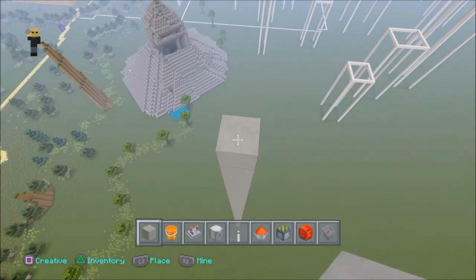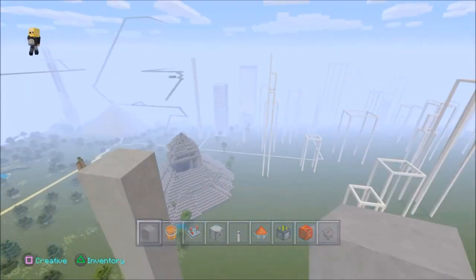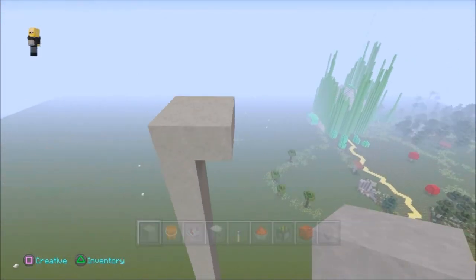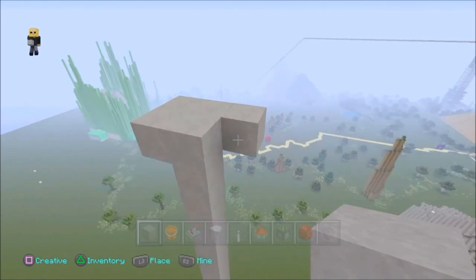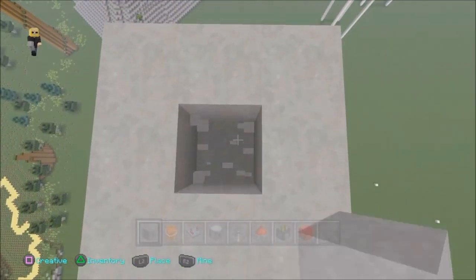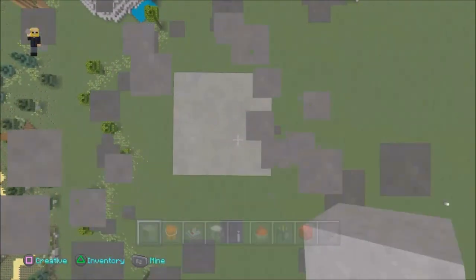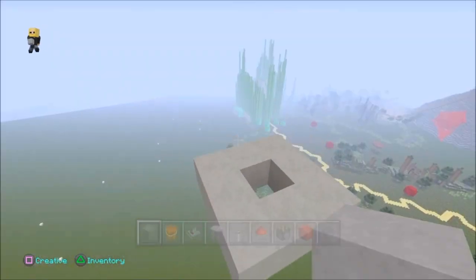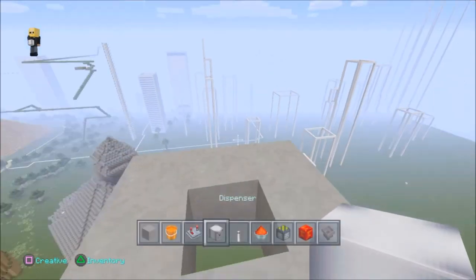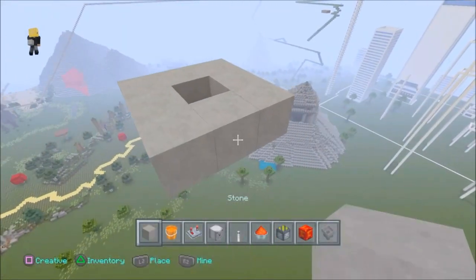Build as high as you want your mountain, then put a redstone block down and build the exact same length up again — this is where your platform will start building the mountain. Make a full circle, then break the middle block all the way back down to the ground, so you're left with just a donut shape in the sky. This is going to be the base of your machine.